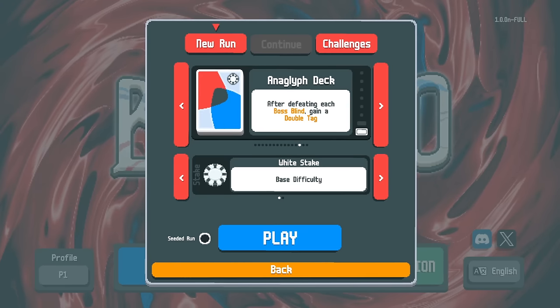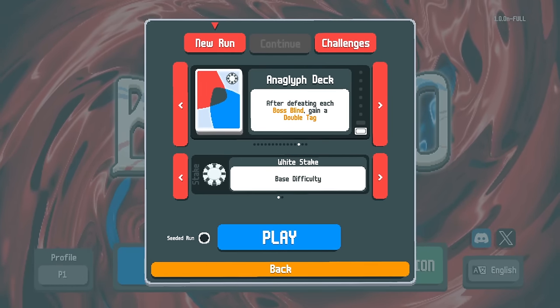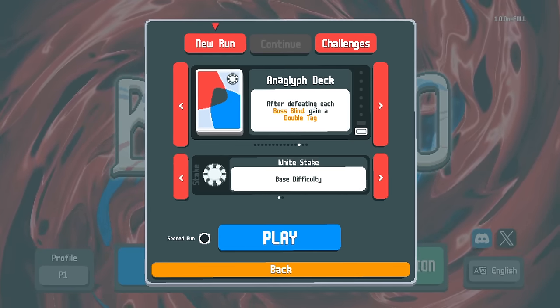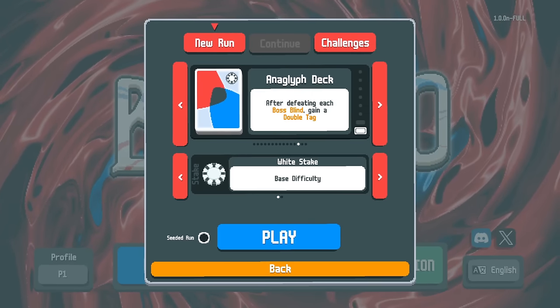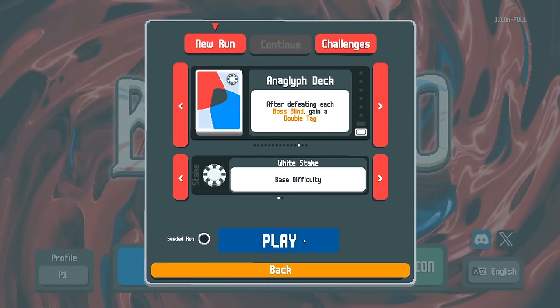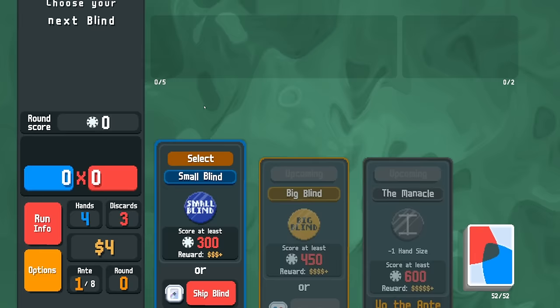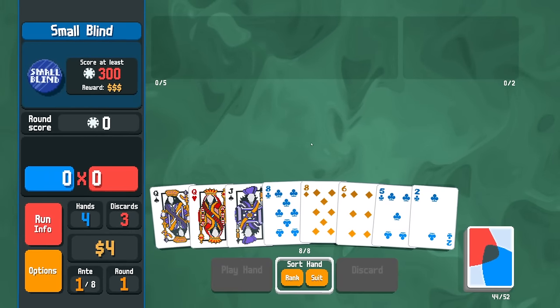Welcome back to Balatro here on the channel. Today we're going to be going for more high score fun with the Anaglyph deck, which is a deck that gives you a double tag after defeating a boss. Interesting things we can do with the double tags for the shops are stuff that I have not really done a whole lot with, so I'm interested to see if we can start popping off.